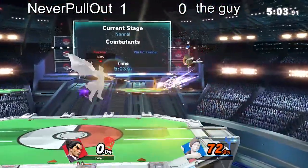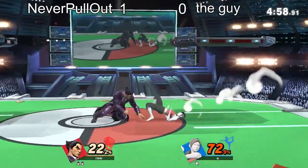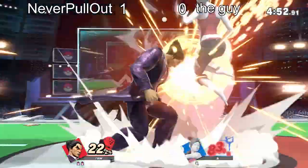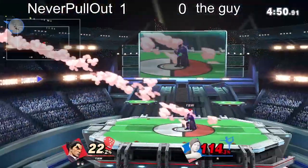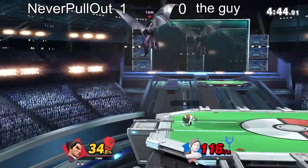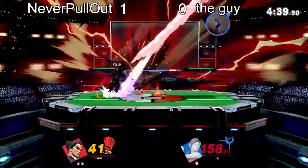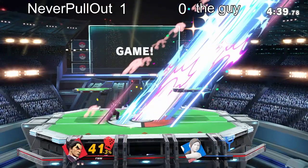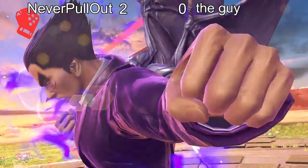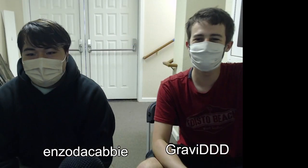At this point Never Pull Out can definitely afford it — still has plenty of extra stock. The opponent's already at 72% on their last stock. Just barely misses the crumple. Going for the side B in mid air. Ball gets the crumple and that's gonna seal it. Very nice, very good stuff from Never Pull Out. That name is gonna make me laugh for the rest of the game though — someone get this guy out so we don't have to see it on stream anymore.